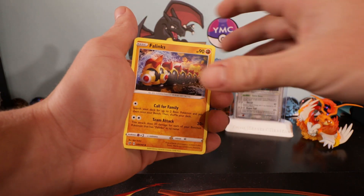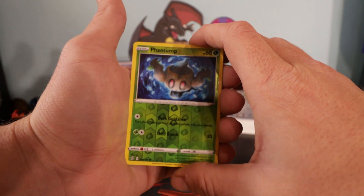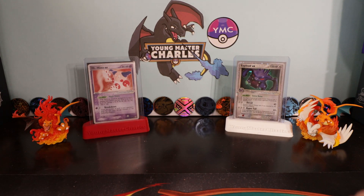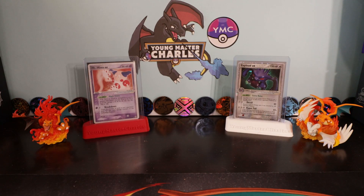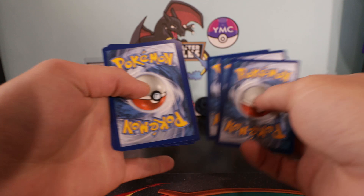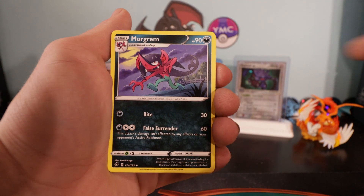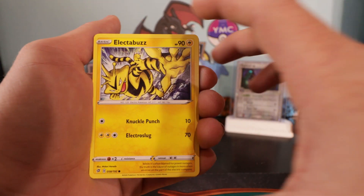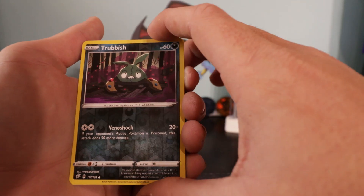Hattrem. The good thing so far about Rebel Clash from an investment point of view, people that are packing their doubles - the fact they are a little bit more of a higher price. Phantump reverse, and the rare - a Stormjorna Holo. Lovely. They're actually good from an investment point of view as a lot of the cards are quite high valued. I know a regular Boss's Orders is going for around 15 to 20 US dollars at the moment. And then our big boy Frosmoth, who we packed finally. Maybe it's got a really good attack or ability that is good for the meta.